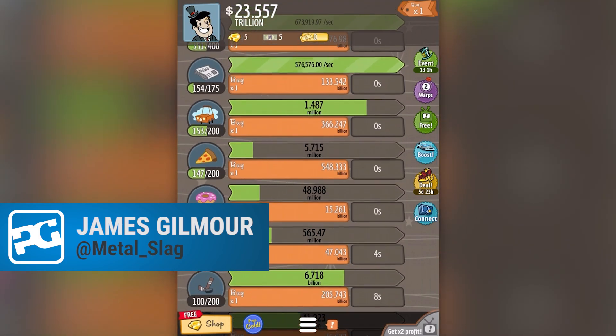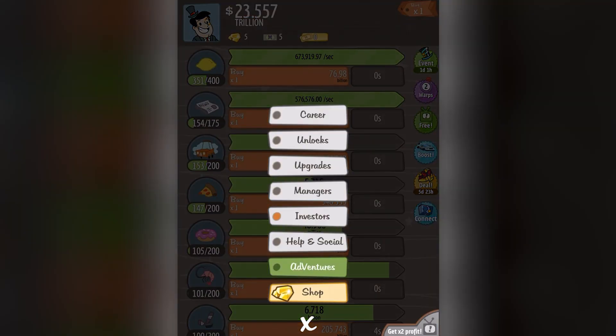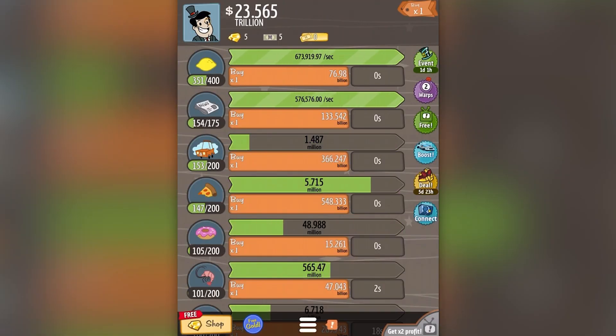Welcome to my multi-trillion dollar empire — this is the closest I will ever get to one of these. My name is James, this is Adventure Capitalist, it is our sponsor for the week and a couple of weeks upcoming as well. I'm not going to buy any upgrades at the moment because I want to show you the bare mechanics of how this game works.